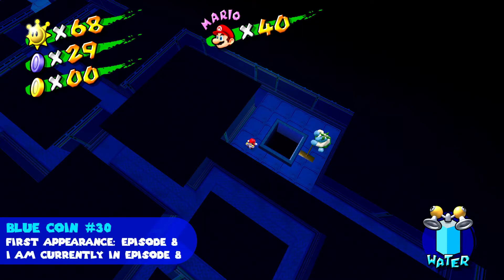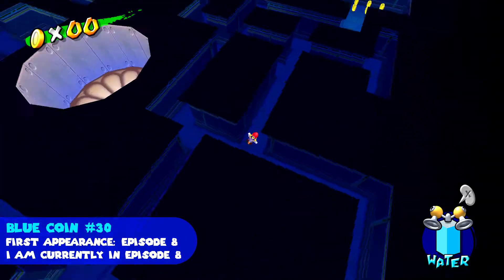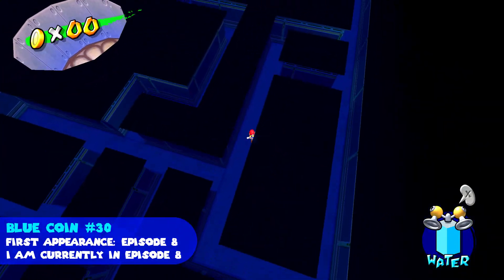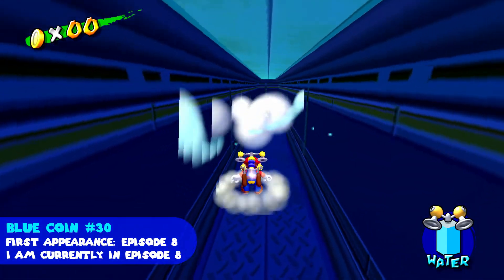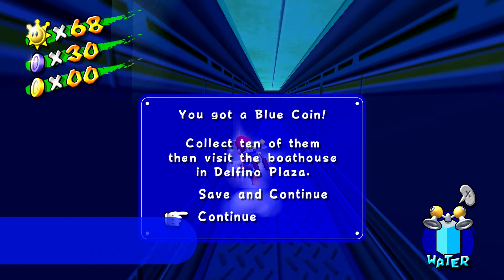The last blue coin is in the attic — vent area. There is a boo floating around which we need to find. I think it's random where they can appear — it's the only boo in the attic at a time. So yeah, don't spray it, jump on it, and a blue coin will appear. If that went into the wall, I would have been devastated.